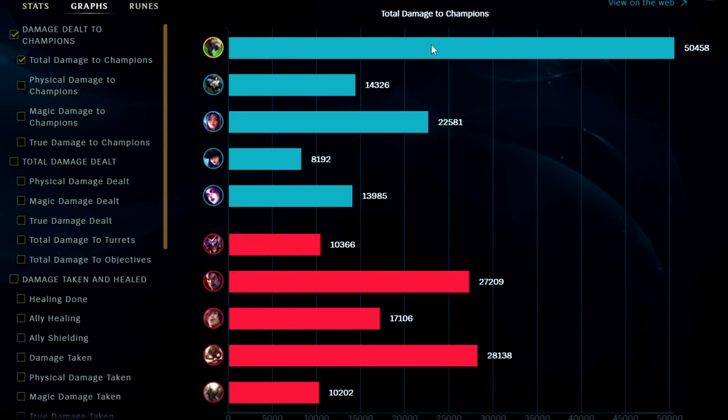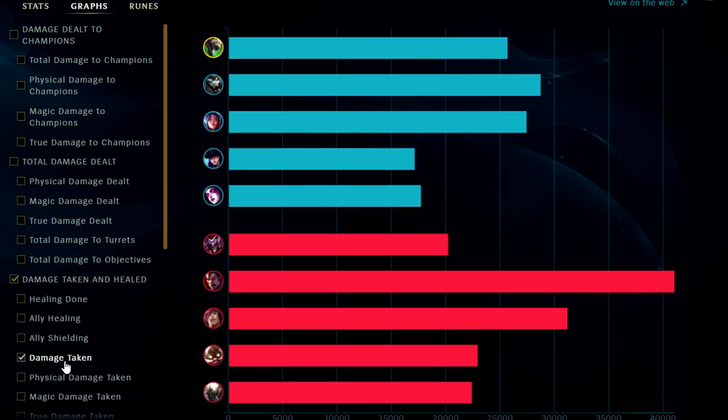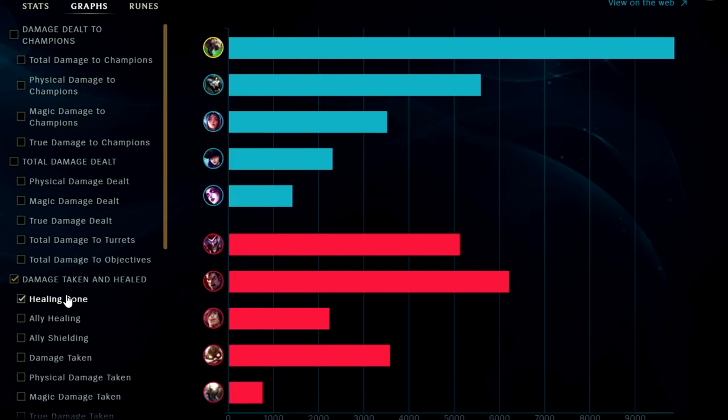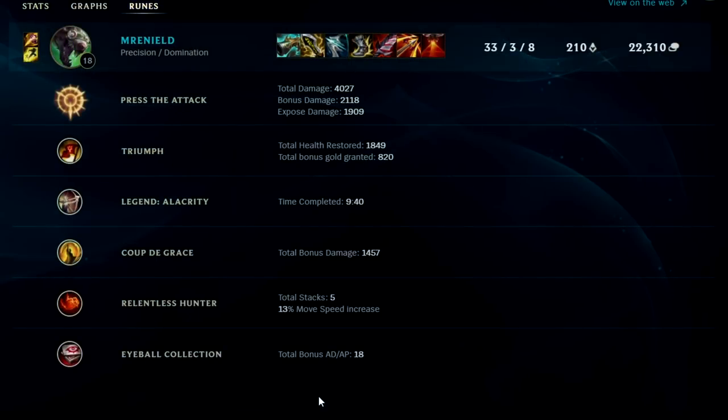Looking at damage dealt to enemy champions, we had a nice little lead. Damage taken honestly wasn't even that bad — we were up there with the rest, meaning we were taking a lot of aggro and people were focusing us. For healing done, we had the most healing in the game because lifesteal is balanced. Taking a look at runes: Press the Attack did a whopping 4,000 bonus damage; Triumph healed us for nearly 2,000 and gave 820 bonus gold; we finished Alacrity pre-12 minutes; Coup de Grace did nearly 1,500 damage; and we had all five Relentless Hunter stacks giving 13% bonus movement speed with Eyeball Collection fully stacked. All in all, Twitch jungle is very risky, but the reward is super high — particularly if you go Galeforce because you can self-peel.